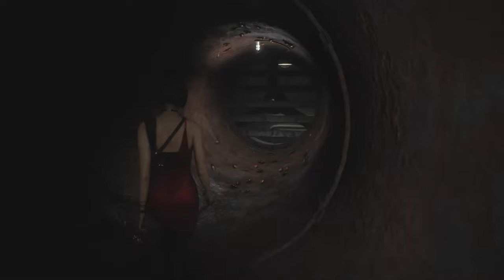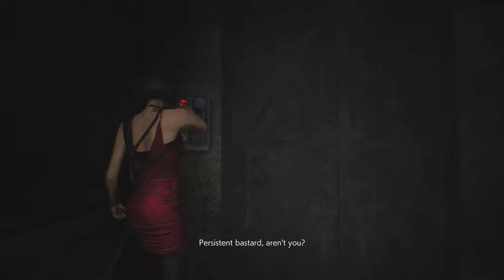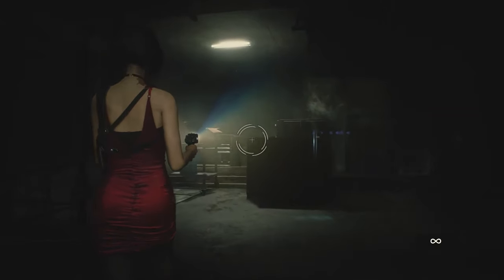Now we get to play as Ada. I got lucky and was able to take down any zombies that got in the way with criticals. But I did get bit by a zombie on the way to the lift, which put me in caution status. And because of this, walking past Mr. X was much more intense, as having low health also lowers movement speed. But other than this, Ada's section was fine.